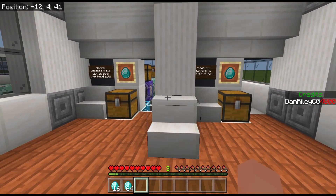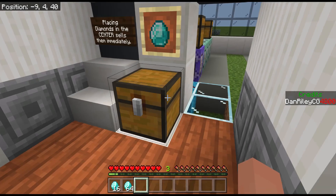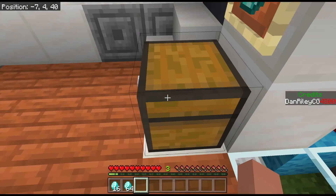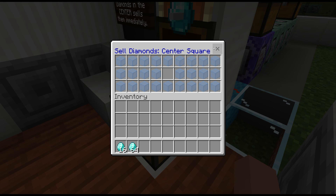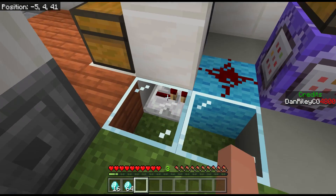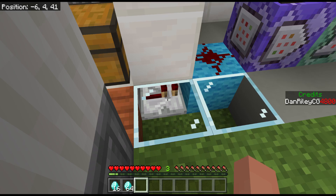Very simple systems. So this is a trap chest. When I open it, it powers the system. The way this works is this is a trap chest that I've renamed in an anvil. I renamed this item to 'filler' and left the spot in the middle open. When I open that chest, it powers the block beneath it, which then powers this repeater, which then powers this block.